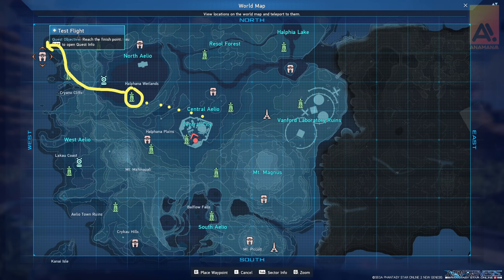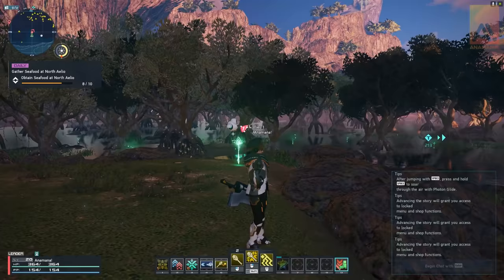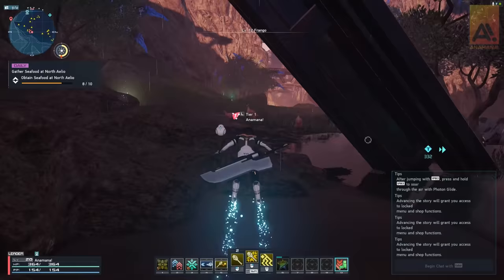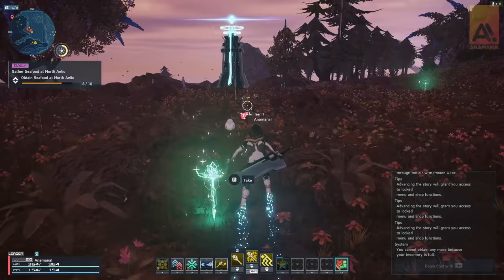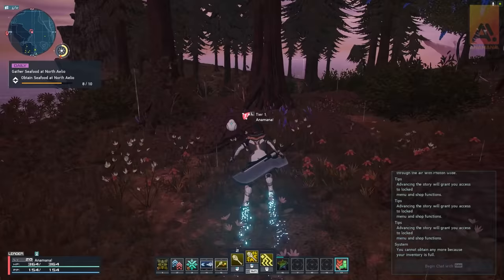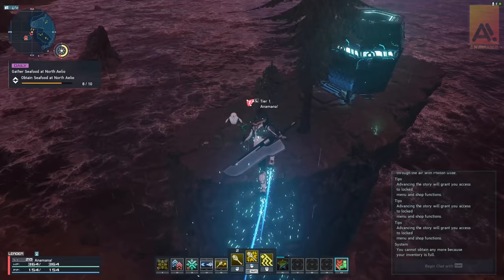Next one is in the same general area but to the north — best to move to the Helfarna Wetlands Ryuki device. This one's called Test Flight and requires a lot of air maneuverability. It's pretty tricky but just take your time; remember you only have to complete it, not the side objectives. In the Helfarna Wetlands, go along the eastern cliff face path. Keep moving until you get to an updrafter, take it up to the next area, and grab the Ryuki device there. Go up the little mountain on the horizon — jump about midway up and you'll have enough height to jump across to the island pillar where the cocoon is.